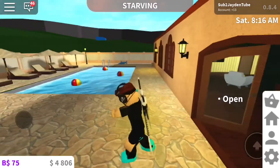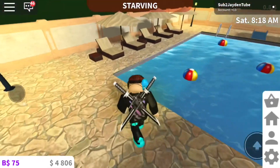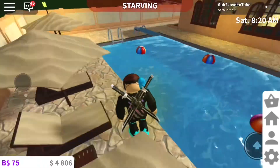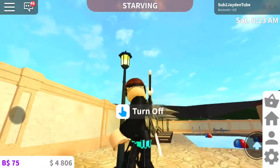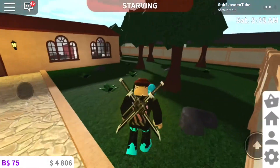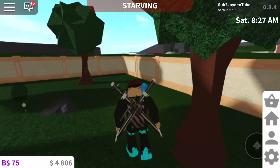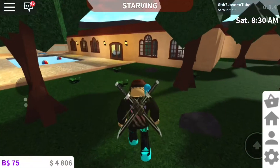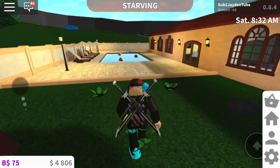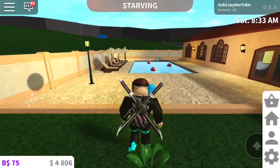Here we have the pool — very very nice, they have beach balls already and stuff. Close lamp, nice. Here I can probably do things in the garden — I can put some more plants or like some backyard things, you know, like a swing and stuff.